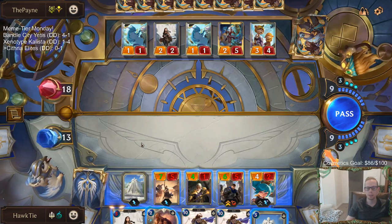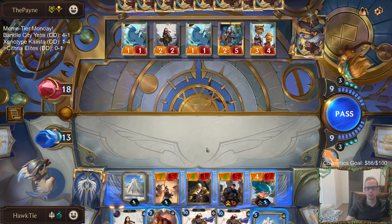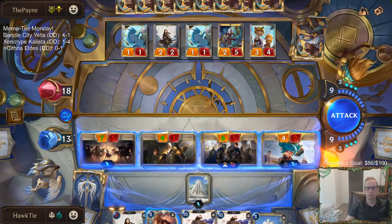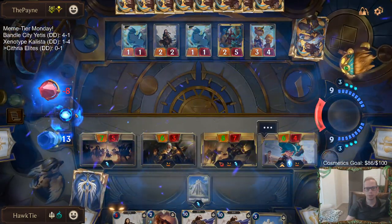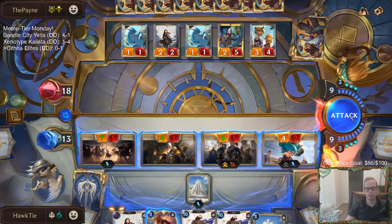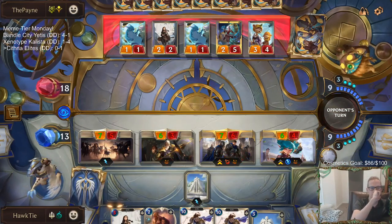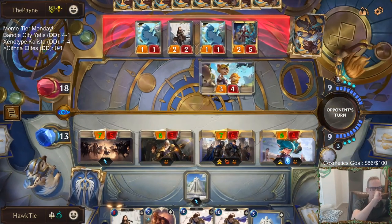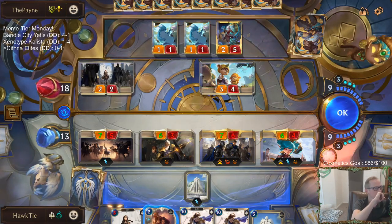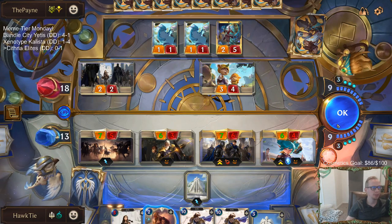I can't let them continue to make a million cards. I think I'm just attacking. Wrong order — should have put Cithria, then Poppy first.